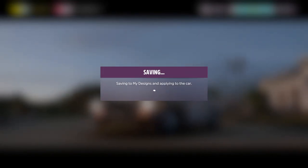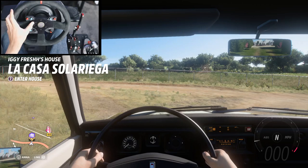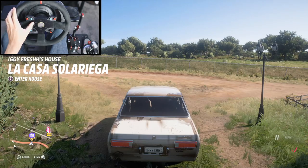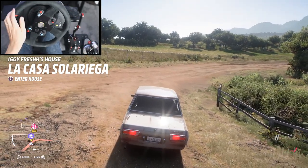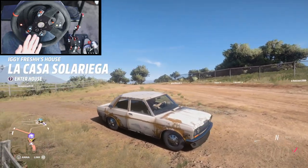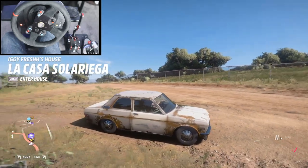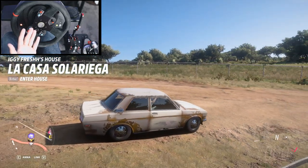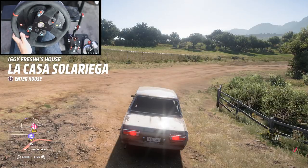We're going to test it out and definitely surprise a lot of people out on the street. This is going to be the ultimate sleeper. Let's take a look at the exterior — oh my gosh! The things we do on this channel. Would you think that this is a fast car? I didn't put tinted windows on purpose — we're not going to hide the fact that we're hiding something on the inside. You would never think this car has 700 horsepower. This is the definition of a true sleeper car.